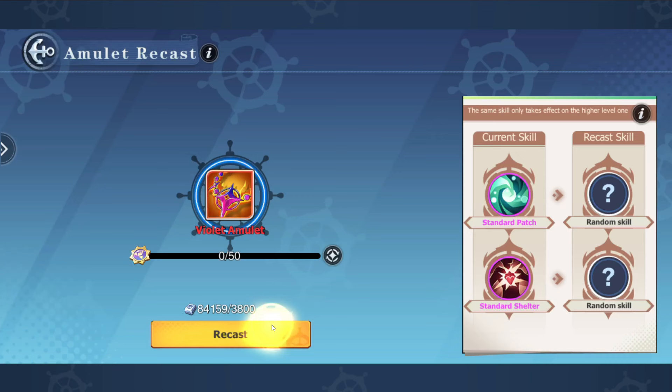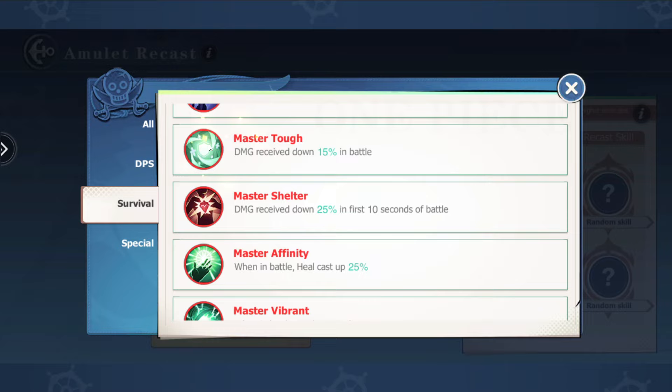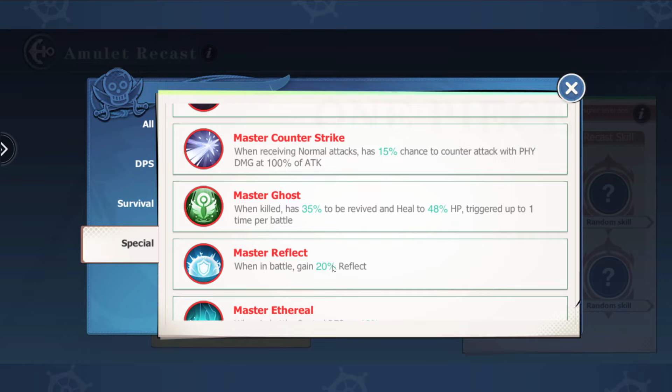Going into amulets, if we go into the recast button and then the information button, the amulet power-ups that are most important are: first, Tough — 15% damage down across battle, fantastic. Reflect is another one in the special category. When in battle, there's a chance to gain 20% reflect. Bearing in mind our set is also going to be reflecting, this is why we're having a high HP threshold but not caring too much about the defense stat — so we can be reflecting as much as we can.